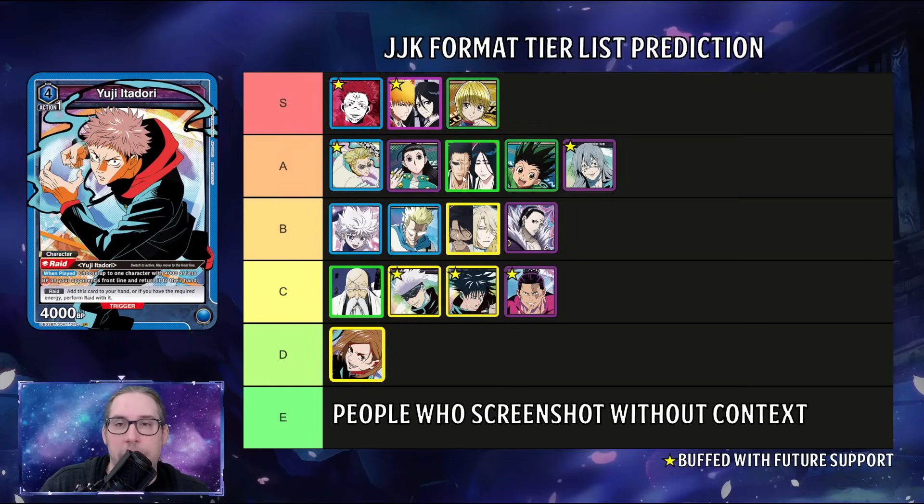Green bleach — basically Toshiro plus whatever top end you choose — I'm very comfortable calling all versions tier two, though the rush variant is auto-weak to double blockers. Gon and friends: high tier two with that new two-drop. Mojito: I personally view it as a worse blue bomber deck, but it put up good numbers in Japan so it belongs at tier two. Blue hybrid for Hunter Hunter is also a solid tier two list.